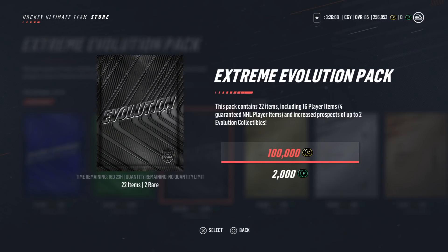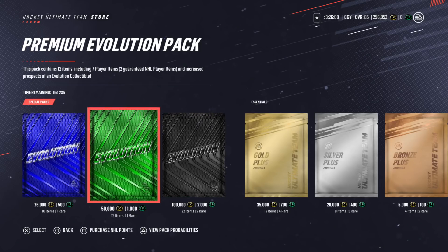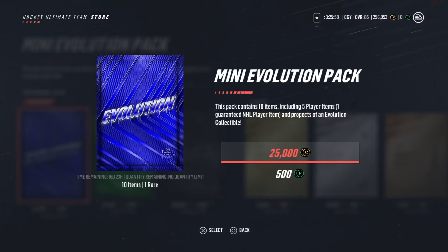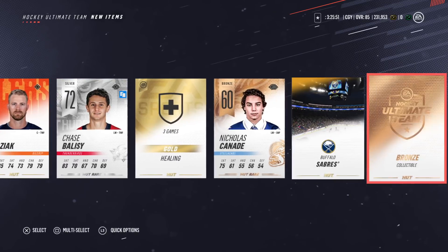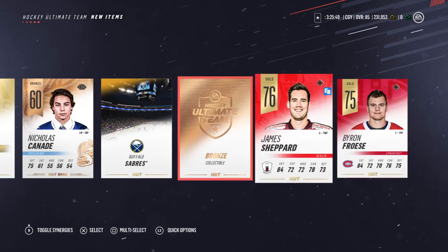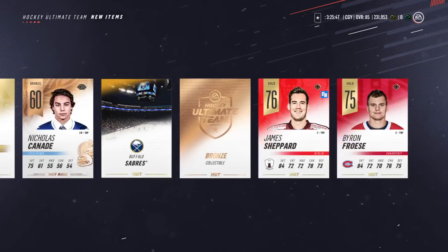This pack contains 22 items including 16 player items guaranteed for NHL players, with increased possible evolution collectibles. All right, so let's start with this one — boom, boom. We got a bronze collectible, that's not very good.